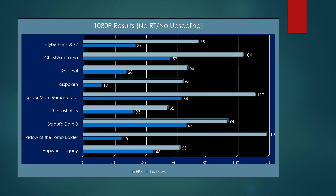Forspoken was our outlier: 65 fps at 1080p max settings, no ray tracing, with 1% lows at just 12. It was stuttery in a lot of regions and the frame time graph was all over the place — kind of a mess both at 1080p and 1440p. Bouncing back, Spider-Man Remastered had a really strong showing at 112 fps with 64 in the 1% lows — a really smooth experience.